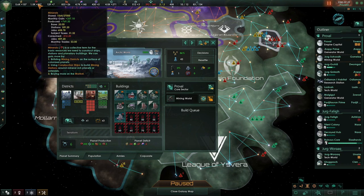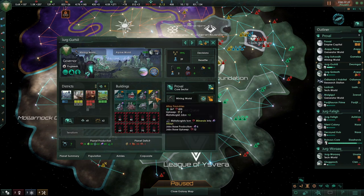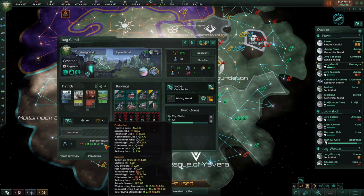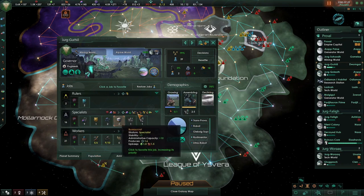That's just less than a third of our produced minerals. Then the next planet here is currently a mining world, but it's got some other districts as well. We've got some alloy foundries here, an upgraded one, so we're producing a reasonable number of alloys. And we've got some other buildings as well - a holotheatre to balance out the amenities, which is giving us good positive amenities and keeping our happiness up.